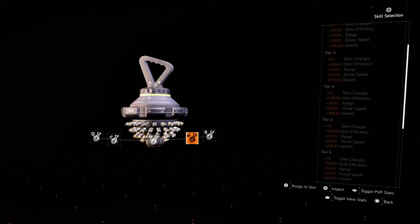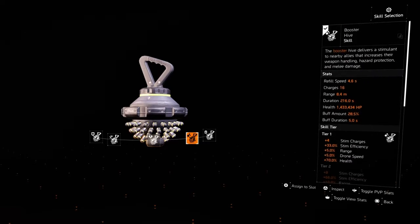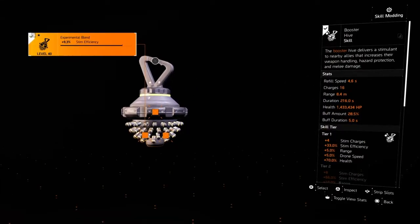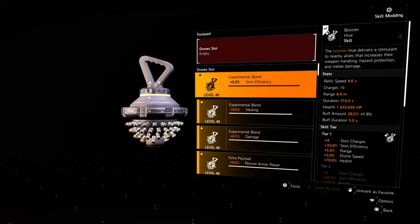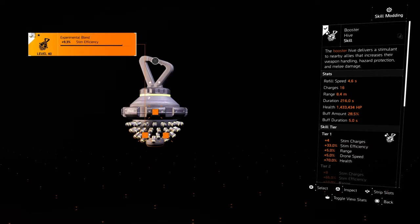Because you don't have that extra damage, the Lady Death will do that damage for you — you don't have to worry about that cone in front of you. The biggest thing though is the buff that the hive got for the booster, so you're going to get hazard protection. It doesn't show in here but you definitely get it, and the higher you go up in skill tier the more you get. As of right now I'm getting 28.5% buff amount. I also have mods here — a 9.3% stem efficiency, health, and the stem charges to get that 16.